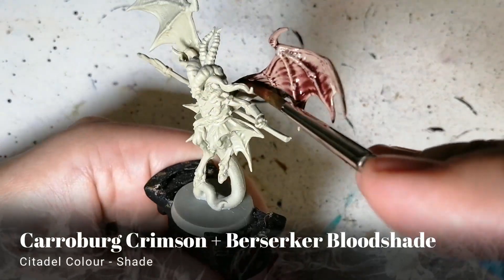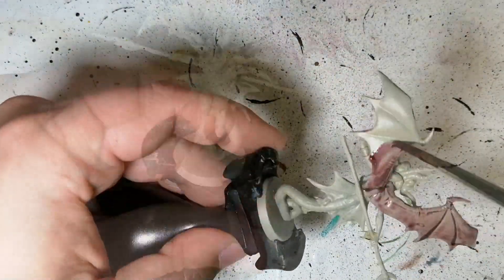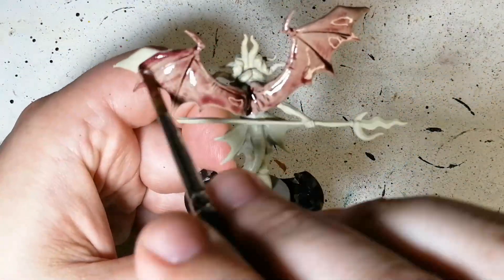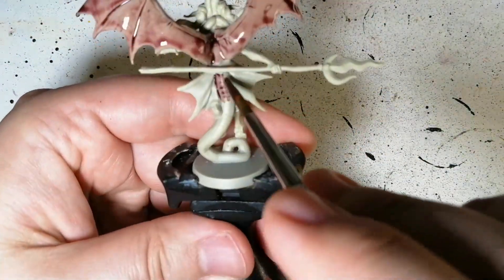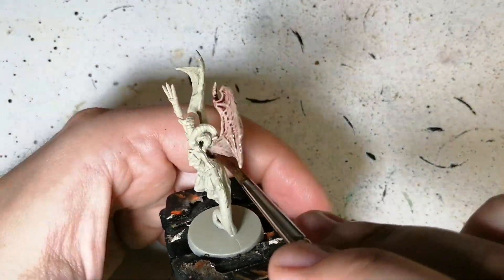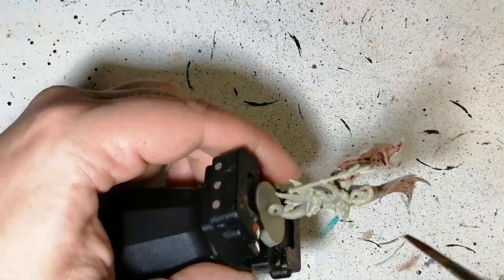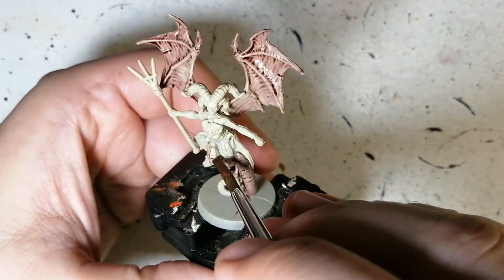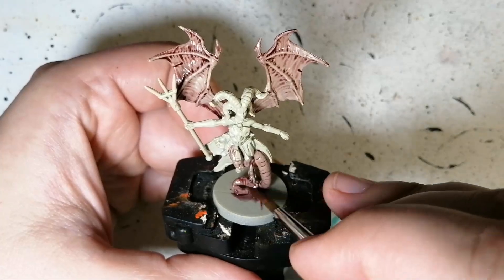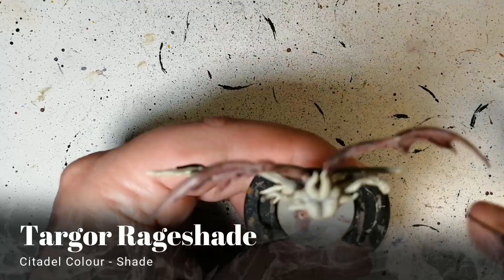We're starting off with a mix of Karaberg Crimson and Berserker Bloodshade. I saw someone who did this online and they said it was great for demon wings. I did a 50/50 mix and as you can see it does a great fleshy job on these wings. Karaberg Crimson has a hint of reddish-purple and the Berserker Bloodshade has a little more reddish-brownish to it, kind of similar to the Demon Brown by Instant Colors by Scale 75. I tested it out and love it.